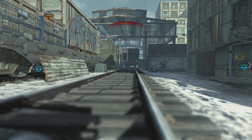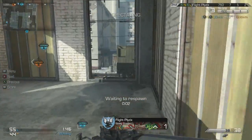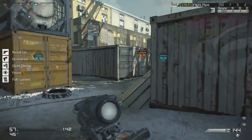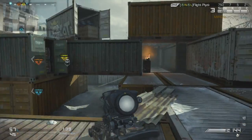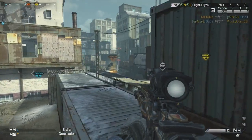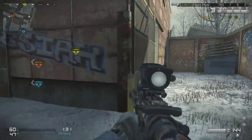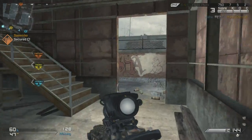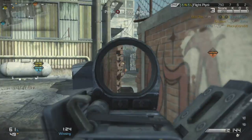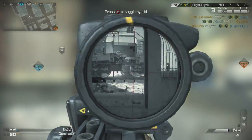Spawn traps are very, very crucial in domination. If you can get them, they will help you rack up so many points. Sometimes this simply involves getting the right combination of flags — like on Strike Zone, getting A and C. It's then very simple to spawn trap them in B. But on other maps it's not so simple; you have to set up in very specific spots. If you don't know spawn traps, I would go and watch some of the pro players play, or even top AMs. I may even make a video on some of the spawn traps that we know of that we can share with you.